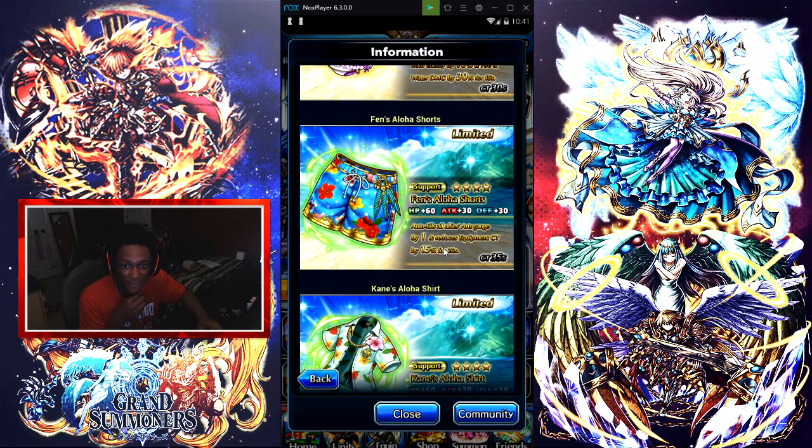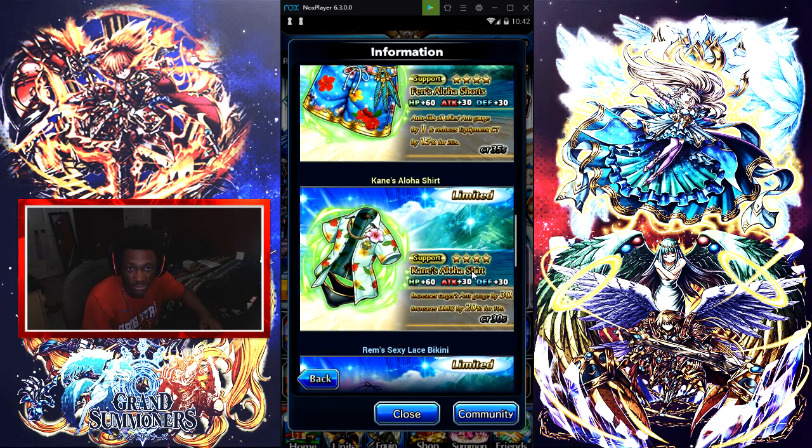Alright, we got Fins. This is what I need right here — it's a four-star support equip with HP +60, attack +30, and defense +30. It auto-fills all allies' gauge by one and reduces equipment CT by 15% for 20 seconds. CT is 35 seconds — not that bad.